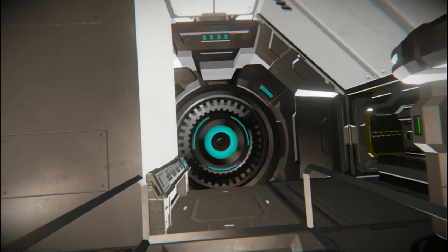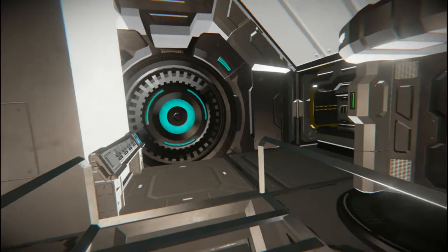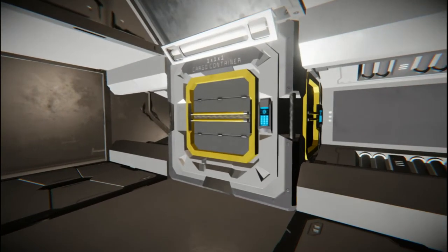This is a jump drive, which of course your ship needs at all times so that you can get out of a situation. Next to this is the med bay. There are also some small storage sections throughout the ship.